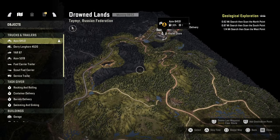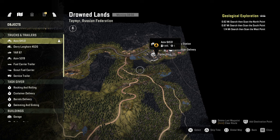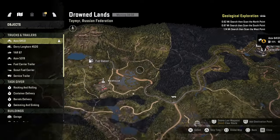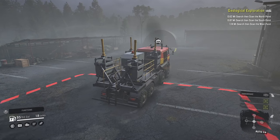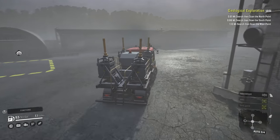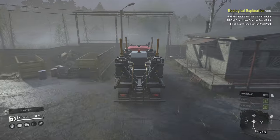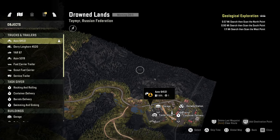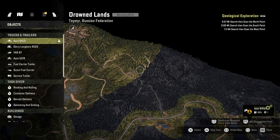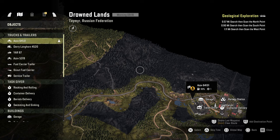That answered my question about distance - we have to go 0.62 miles north to scan the north point. There are no markers for this mission so it's a blind 'find your way' situation. The markers will just keep getting closer to zero as you approach. We're about half a mile out, so we can start heading off. I'd guess the first marker is somewhere over here.